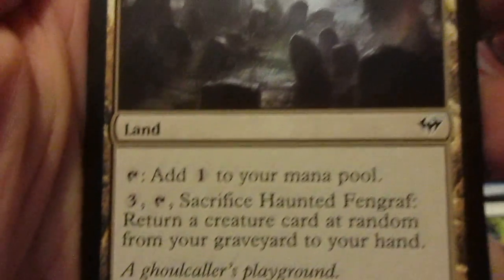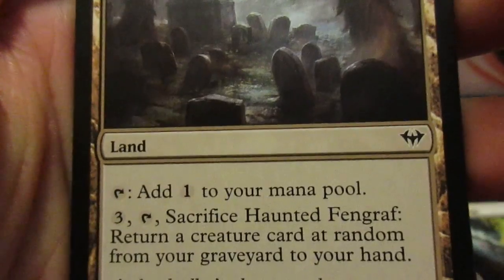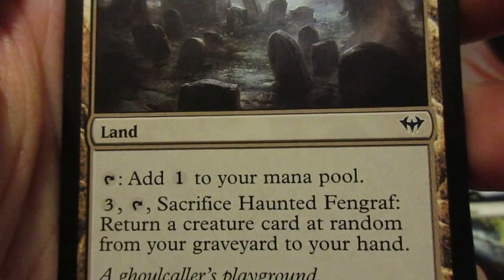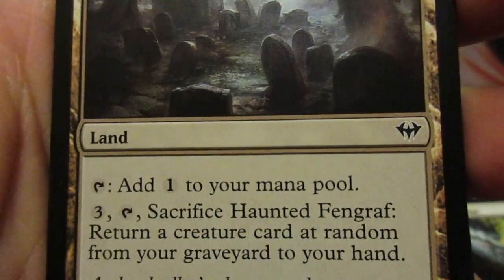Haunted Fengraf: tap this, add one colorless to your mana pool. Tap three colorless and tap this, sacrifice Haunted Fengraf — return target card at random from your graveyard to your hand.